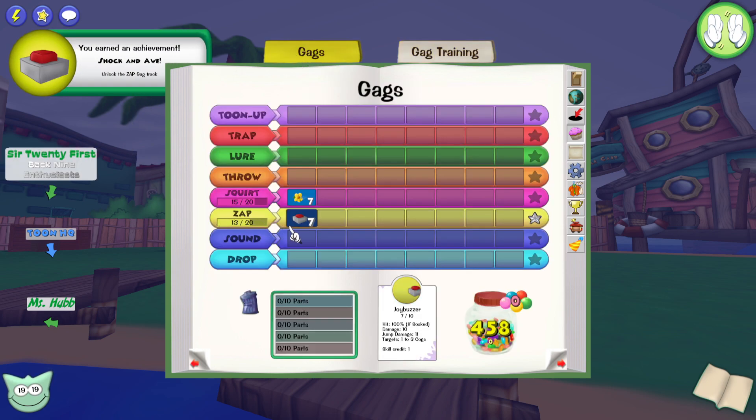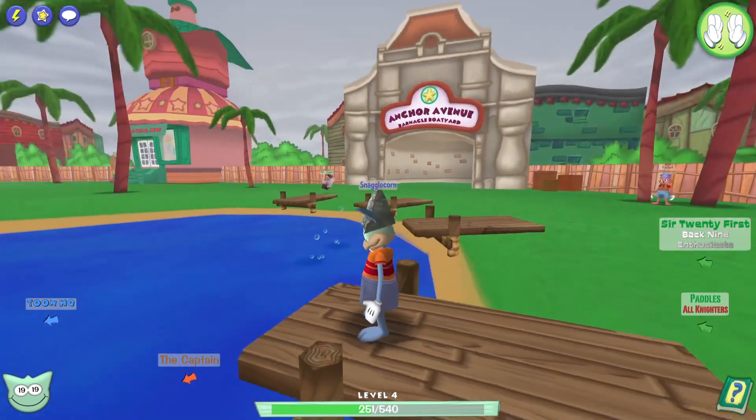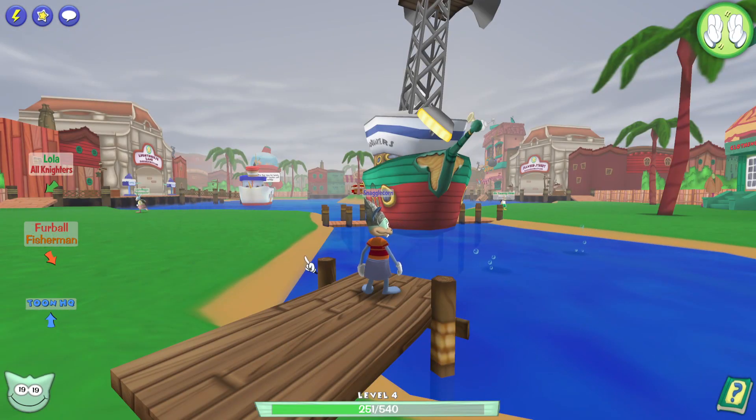There we go — we have prestiged the Zap gag track. You may have also noticed we're in an entirely new area. This is Donald's Dock. You can get free boat rides here.